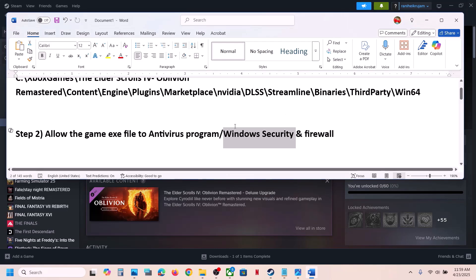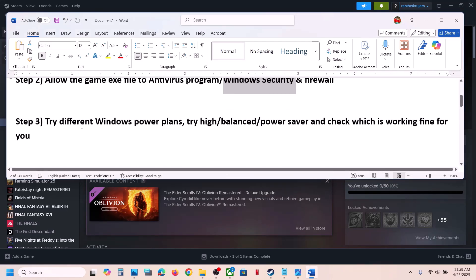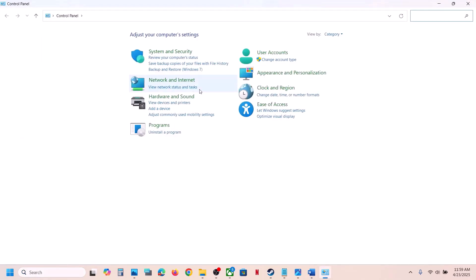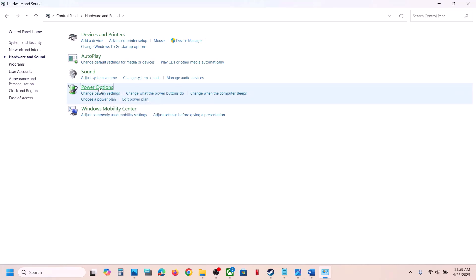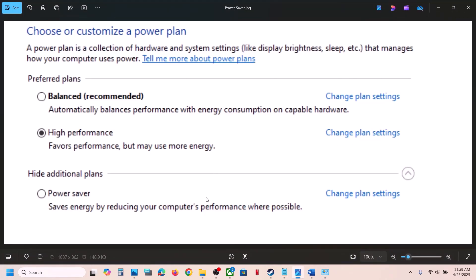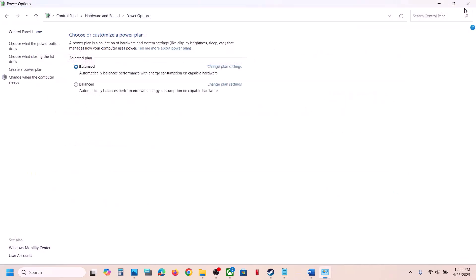The next step is to try different power plans. Open Control Panel, go to Hardware and Sound, then Power Options. If you see Balanced, select Balanced. You can also try High Performance or Power Saver. Try each option — launch the game after each change and check which one works best for you.